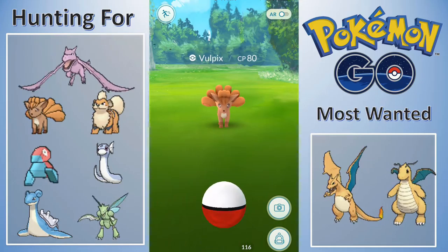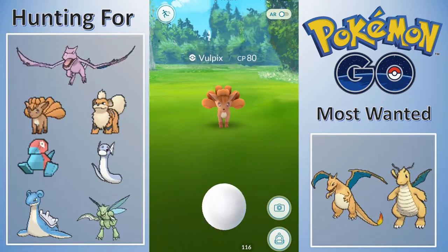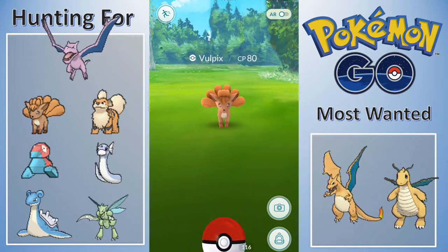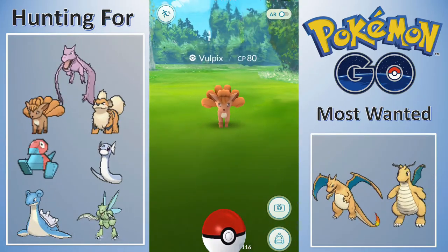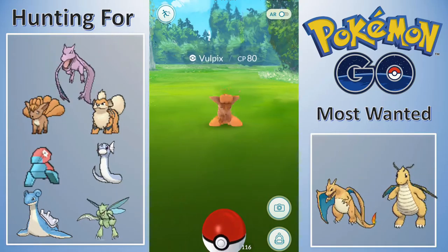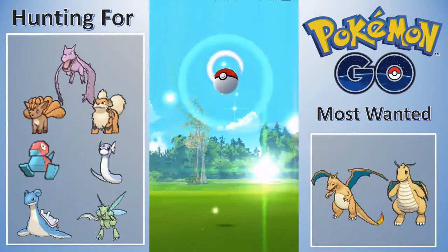There are some decent evolutions I have to do that I'll show you guys, but at my house with an incense a Vulpix actually spawned! I can't tell you how many incenses I've used at my house - it's probably like 30, 40, maybe 50 incenses that I've popped at my house and I've never had something that I wanted this bad spawn. I already have Ninetales but I want to keep getting a better Ninetales, or I'm still trying to power up the one I have, so this will give me the candies I need.